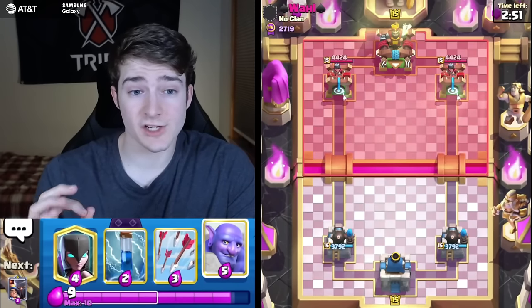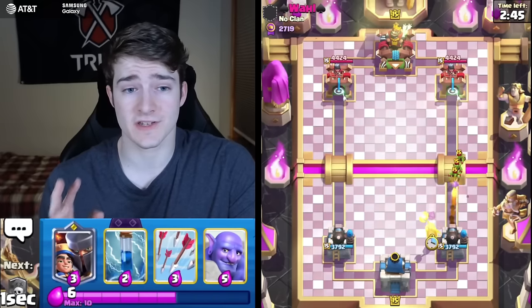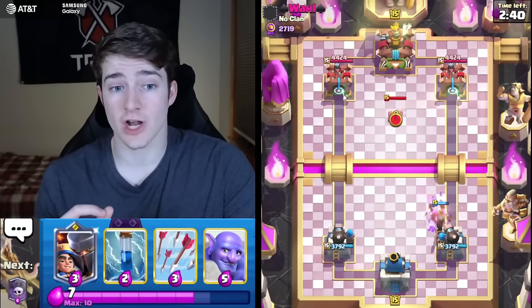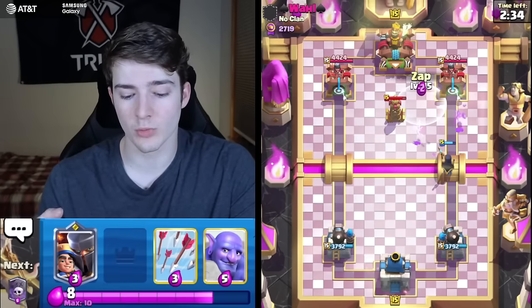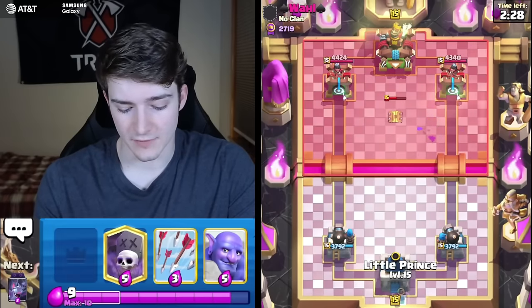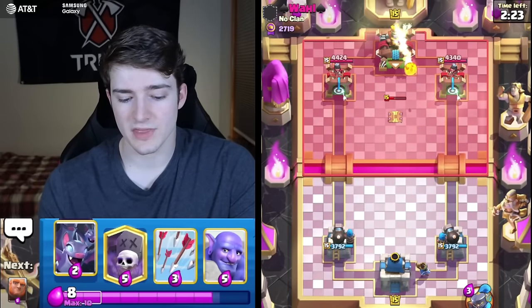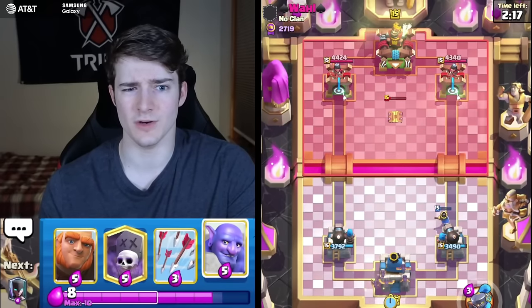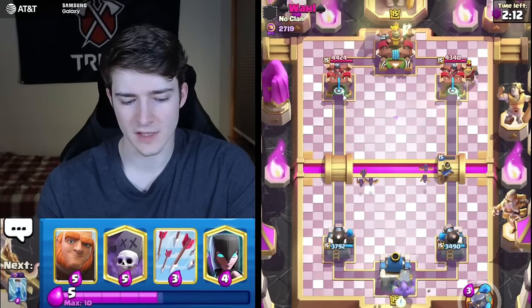Alright, we're in our next game. This guy has the Princess Tower, so let's see how the Nightwitch fares against the Princess Tower as opposed to the Cannoneer. I feel like it's just as good against the Princess Tower even in this meta, because the giant is going to get way more value — and the giant is oftentimes what tanks for the Nightwitch. So both ways, regardless of whether you're against the Cannoneer or the Princess Tower, the Nightwitch is going to be getting a ton of value. The evo bats are going to be just as good because the Princess Tower doesn't one-shot them when they're healed up.